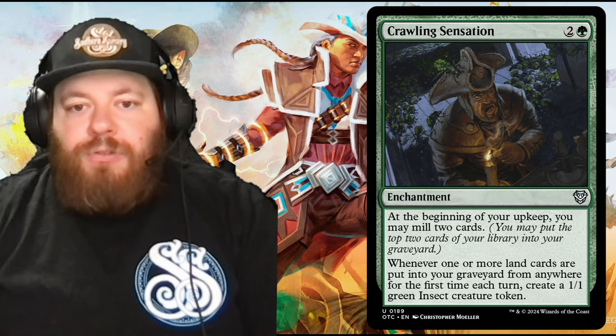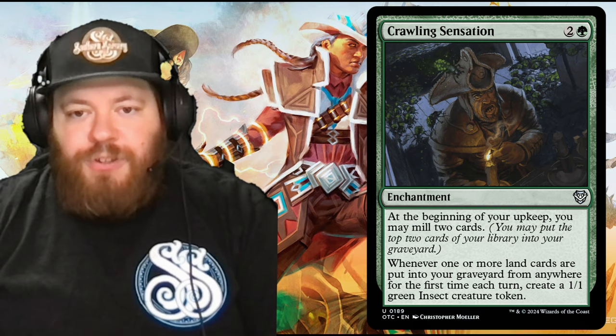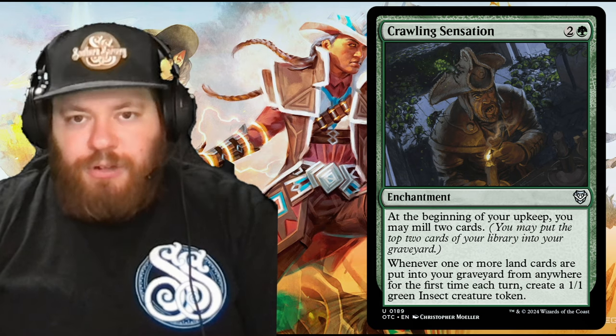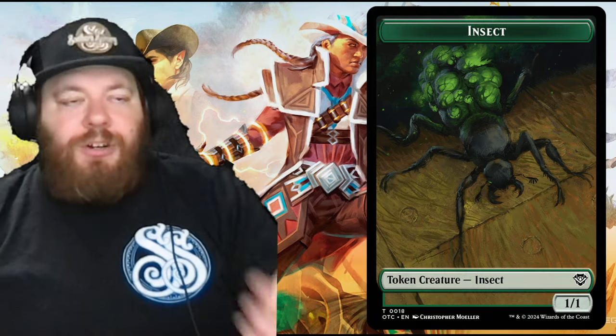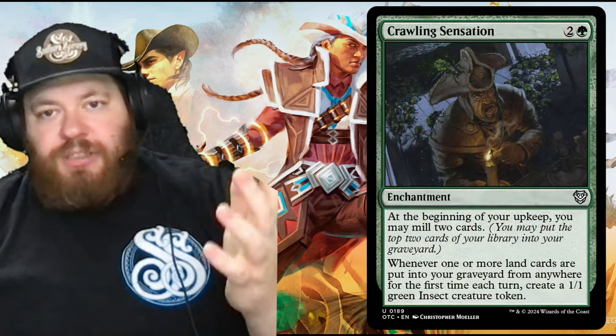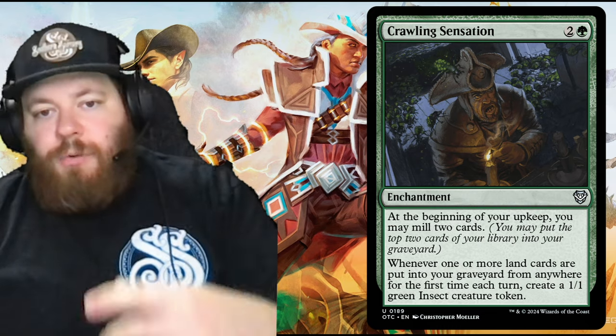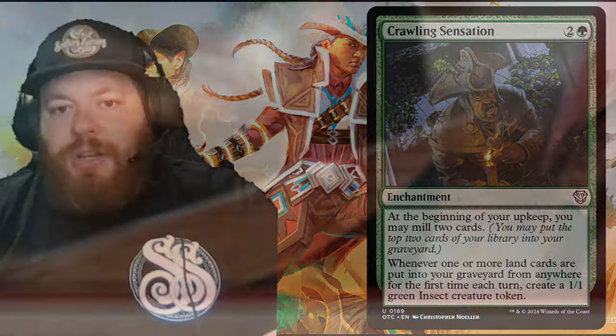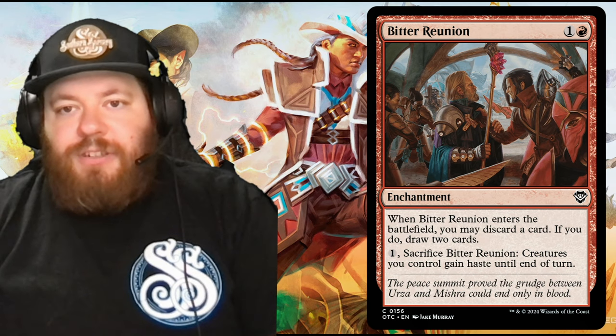Crawling Sensation: at the beginning of your upkeep, you may mill two cards. Whenever one or more land cards are put into your graveyard from anywhere for the first time each turn, create a 1/1 green insect creature token. So as you're milling these cards using all the mechanics we've discussed, any lands that hit the graveyard give you a 1/1 green insect as a payoff.